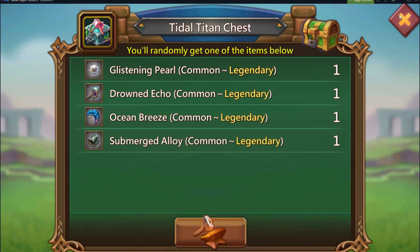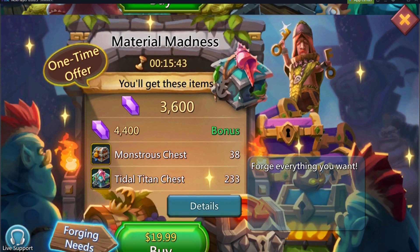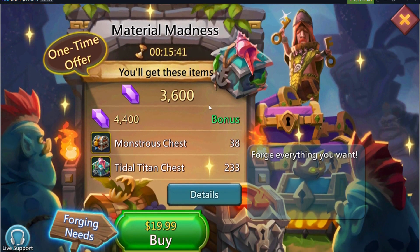Material Madness is $20 and you get all of this — 233 of each pack, and the Monstrous Chest is really awesome. It gives you the possibility to win the rare materials. The Material Madness is just so much better than the $5 packs, and that's assuming you just want to focus on Gargantian. If you want to focus on a whole bunch, which most people do especially at a beginner level, Material Madness is way better. Don't waste your money on the $5 packs — you're just throwing it in the bin.